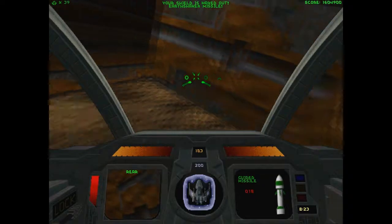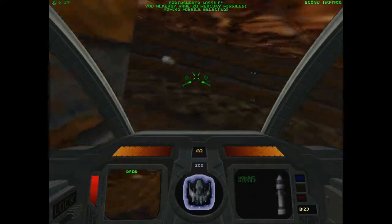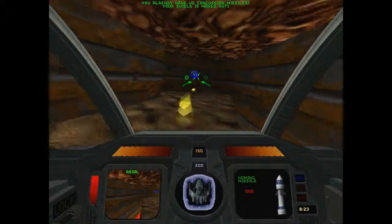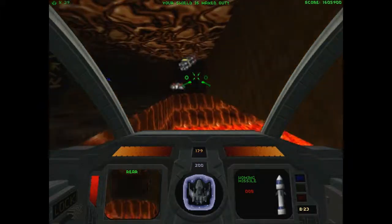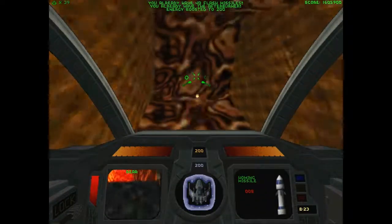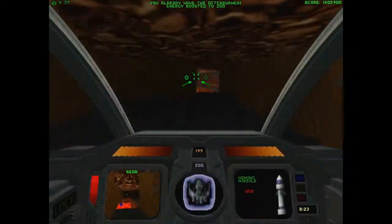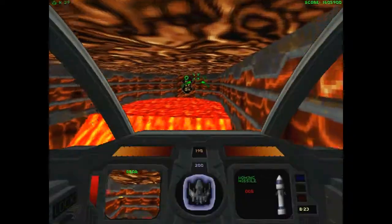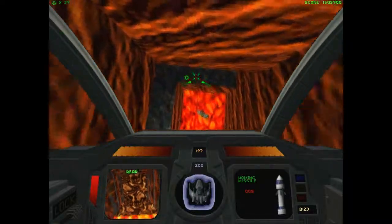Here we have another Earthshaker missile. These will become more common as we go on. Earthshaker missiles are indisputably the most powerful weapon in the game — no contest. They are a super-high-explosive weapon that acts somewhat like a smart missile combined with a mega-missile. They have mega-missile-sized homing flechets.